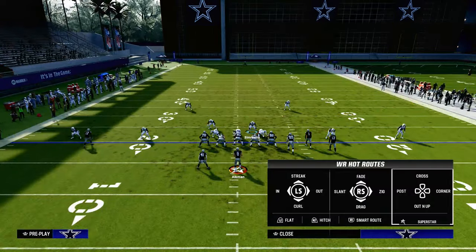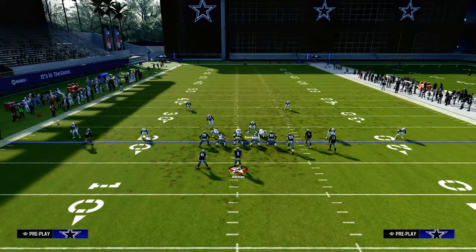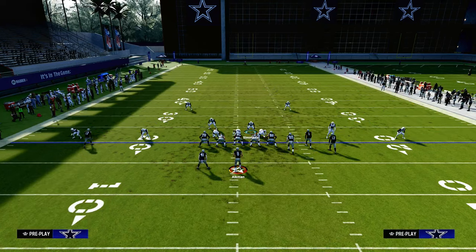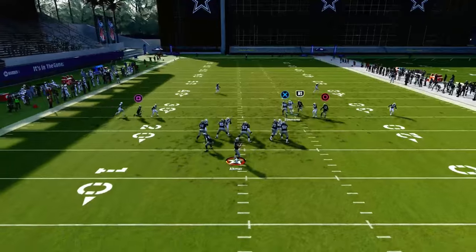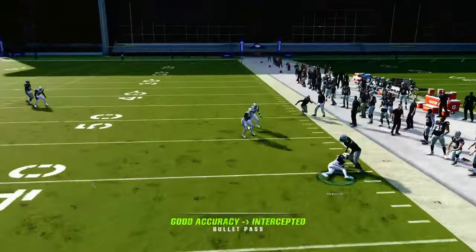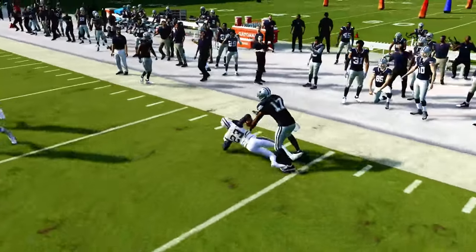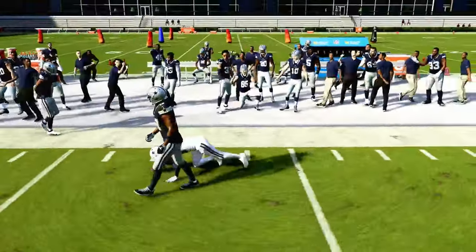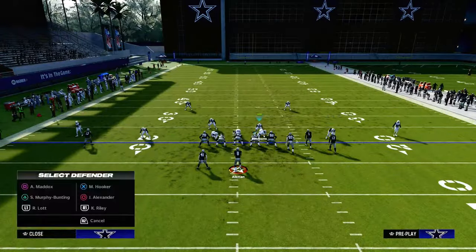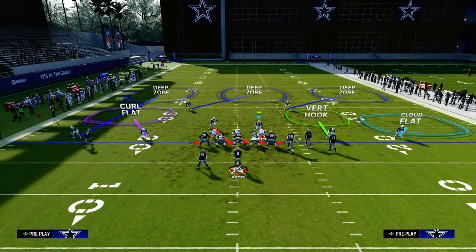Let's talk about one of the best setups in the game: the double corner concept. You're going to carry this tight end, then snap back and pretty much everything will be taken away. That short corner is going to be defended by the cloud. The outside third is rolling over the top to take away the deeper corner route. This is the best way to defend one of the best route combinations in the game.